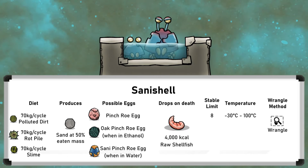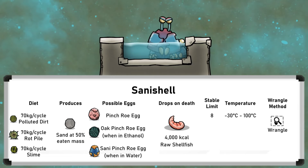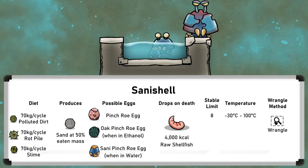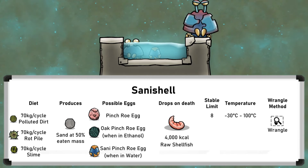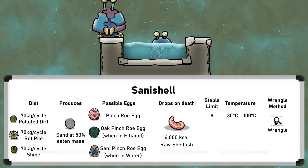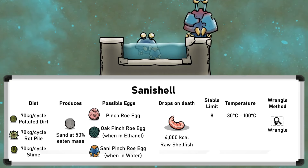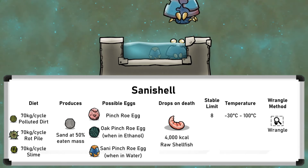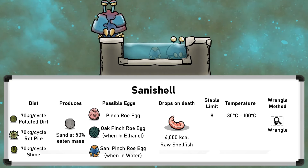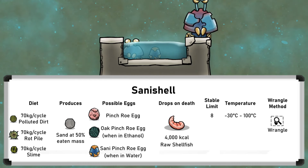Sani Shells drop 4000 kcal of raw shellfish on death, not malts. This is the same amount as four Pacu, but Pacu can be starvation ranched. With their reproduction rate, a Sani Shell could produce 667 kcal per cycle on average, so you'd need three Sani Shells to feed two dupes. Each Sani Shell makes the same amount of food as nine starvation-ranched Pacu, but Sani Shells must be fed, so personally I would generally prefer using Pacu, but this could be viable as a way to get rid of extra polluted dirt. There are other features — they can clean germs from liquids — but this is not commonly done, since there are other easy ways to do this.